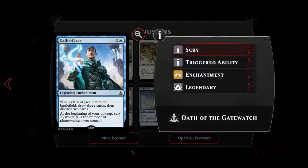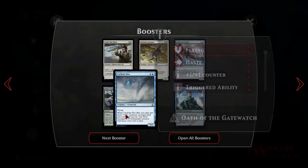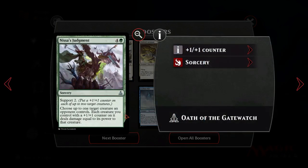Oath of Jace is kind of playable but I don't think it's very good. Cyclone Sire could go into our Azorius Flyers deck - it's not bad. Nyssa's Judgment is very good, I think. It deals damage equal to its power to that creature - it's not a fight mechanic. Support 2 puts a +1/+1 counter on each of up to two target creatures.